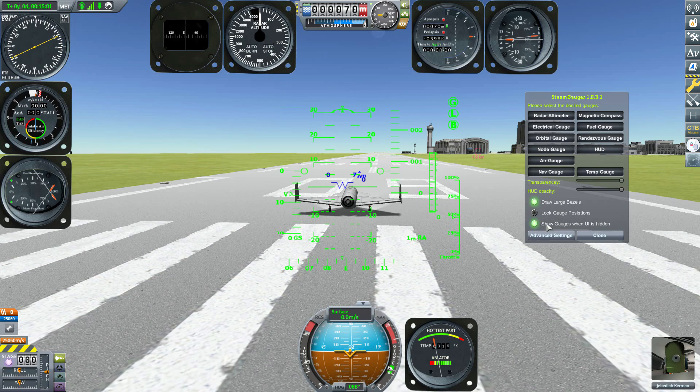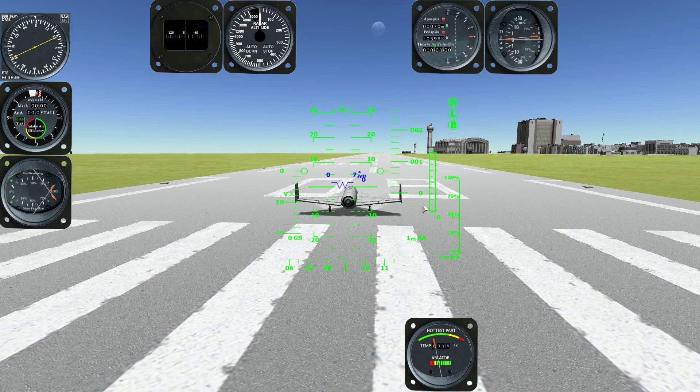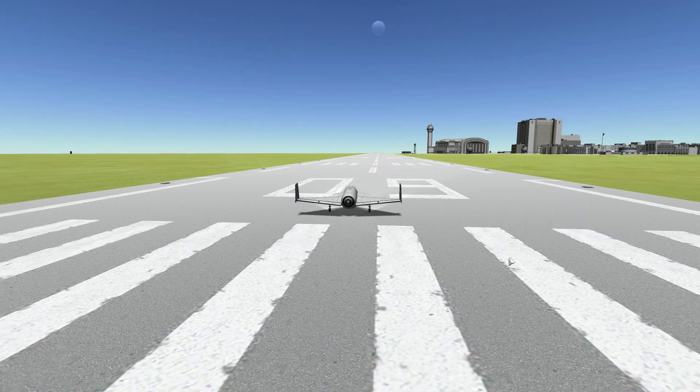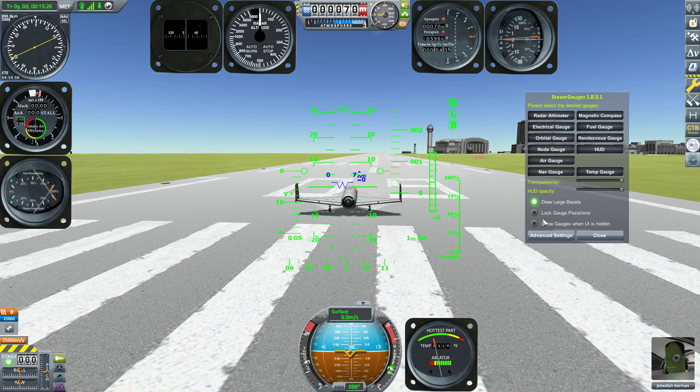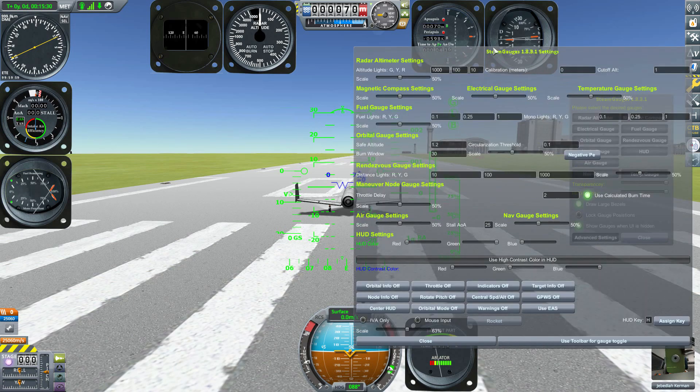The last option in the basic settings is 'Show gauges when UI is hidden.' By default, when you hide the UI the gauges will stay visible — I love this because with these gauges I don't need the regular UI, I have all the information I need right there. But if you want to take a screenshot, you can click that off and they'll all hide very easily.